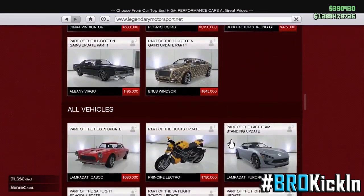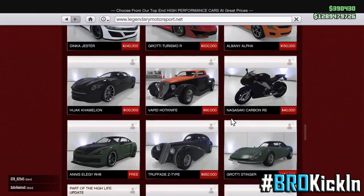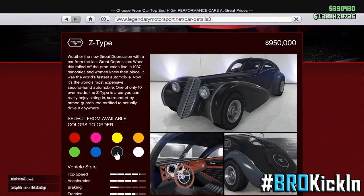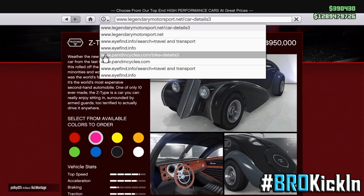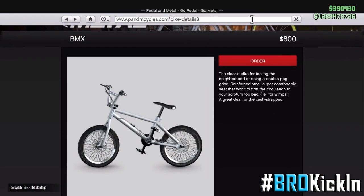Go to Legendary Motorsports and scroll down to the Z-type. And once you guys scroll down to the Z-type, you guys are gonna wanna pick any color that you guys want on the BMX bike. Then go back to the Pedal Metal site and just order the bike.